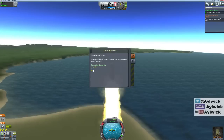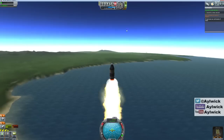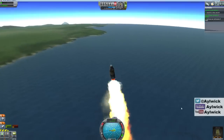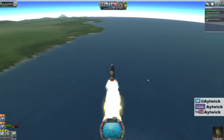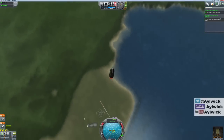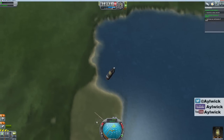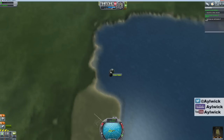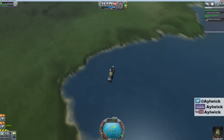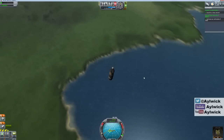That's an extra four and a half thousand funds and eleven reputation. We're about halfway through our fuel and over halfway to our goal. We'll do a quick crew report to get a bit of data. Can't do an EVA from this altitude - that would need to be considerably higher up. Any second now we're going to start falling again.